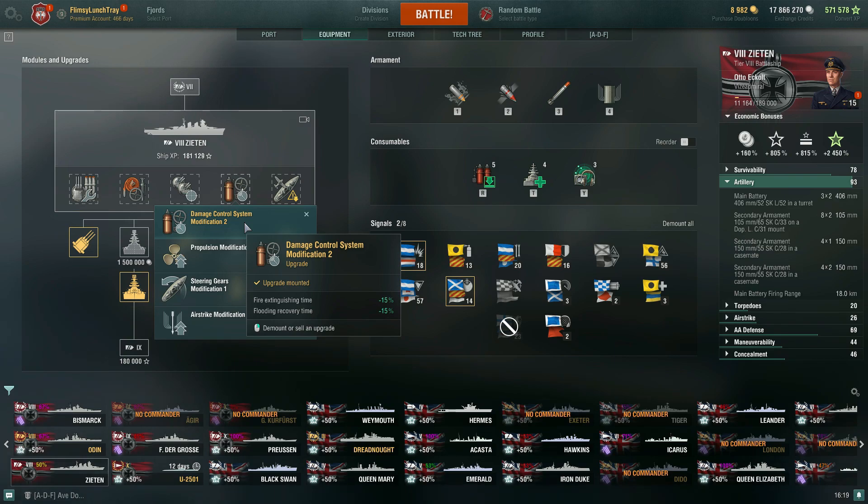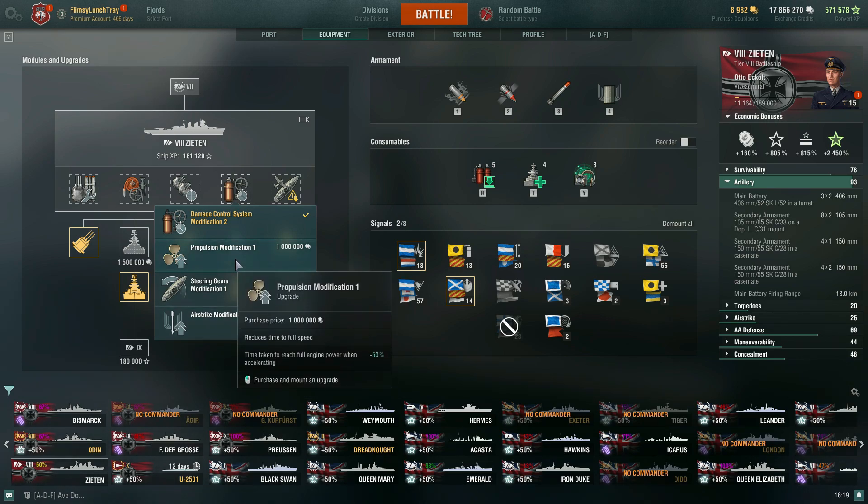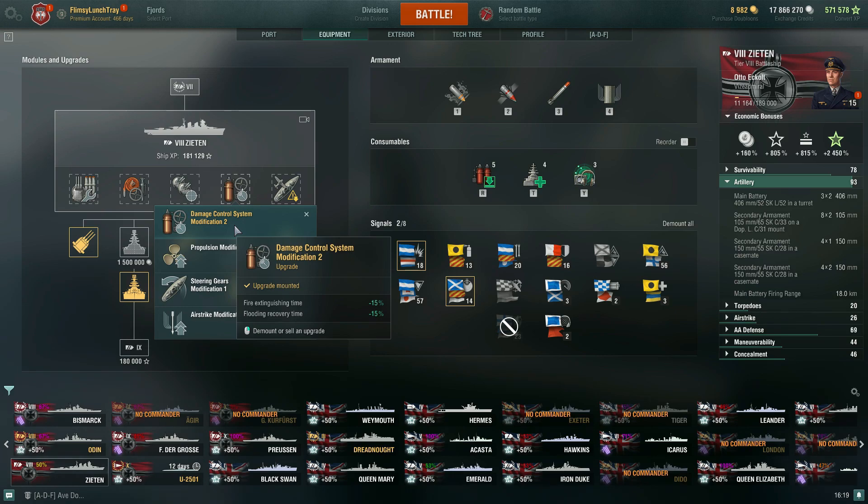I also have damage control system modification 2 in the fourth slot. This reduces the fire extinction time and flooding recovery time by negative 15%, giving you more survivability since you are a battlecruiser and not as tanky as a typical battleship at tier eight. I really don't see why you'd run some of the others. Maybe if you want to accelerate and move up from being stopped you could run propulsion modification 1, but usually you're not trying to juke in a battleship, so I lean to this first and foremost.